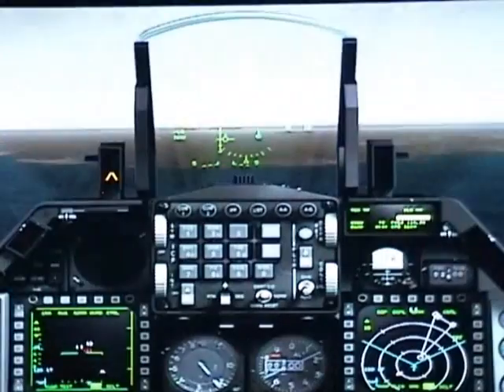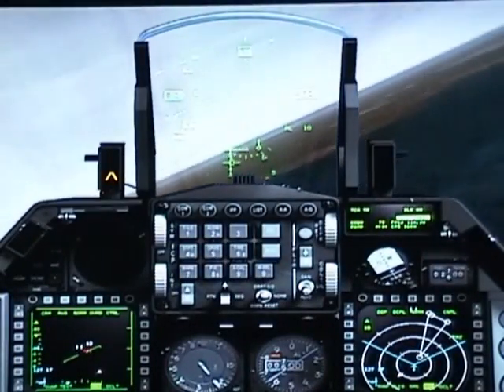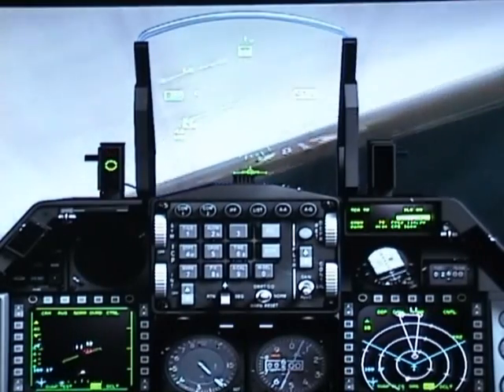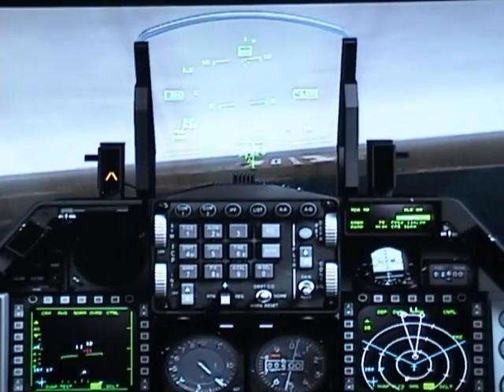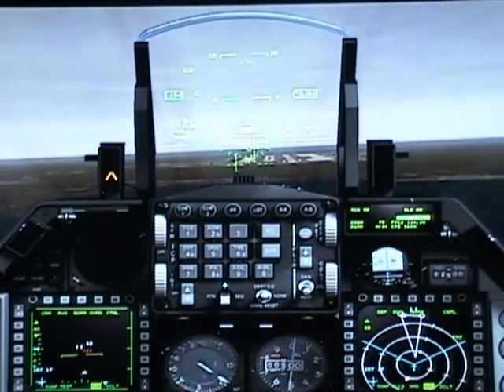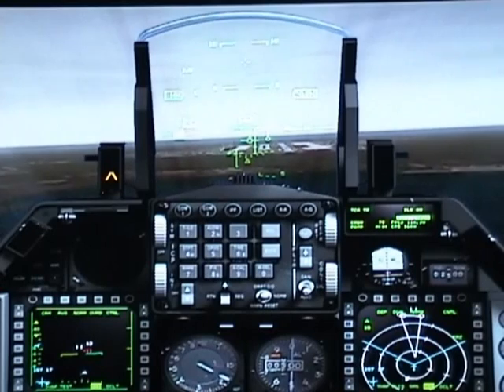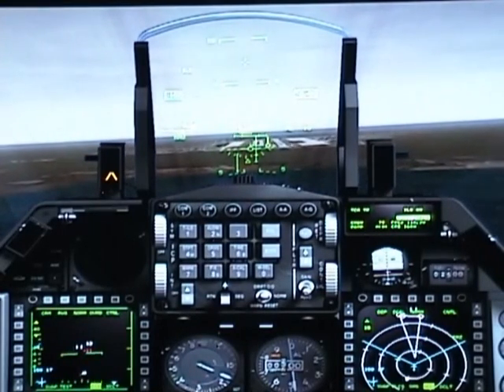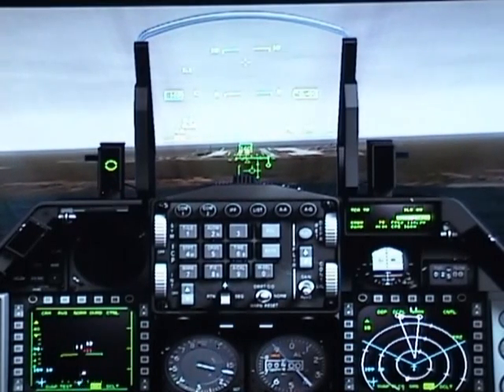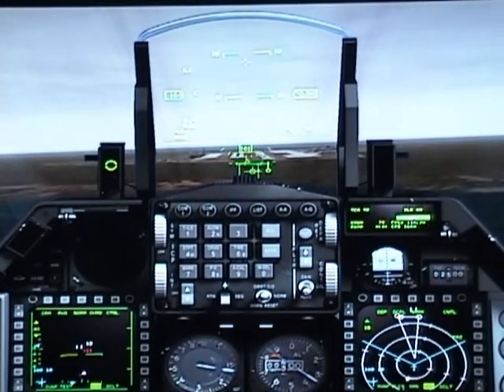Good morning, Cowboy 11, Coonson Tower, clear for landing runway one six left — check gear down. Maintain 160 knots. Now you just follow your eyes; you don't use the instruments anymore.